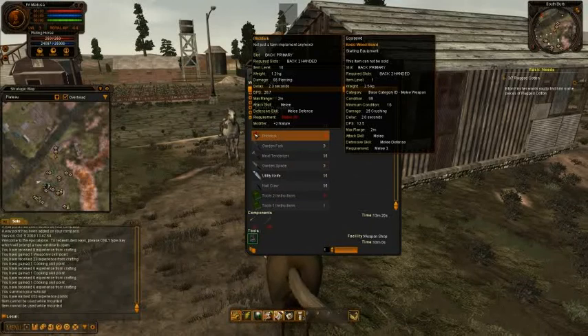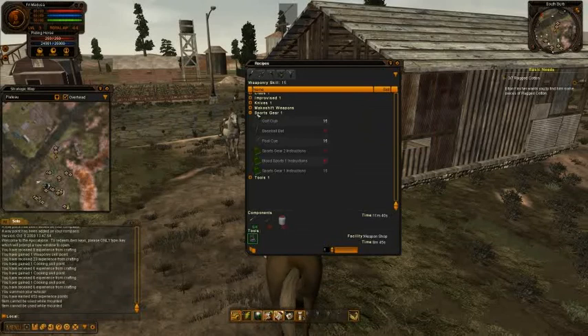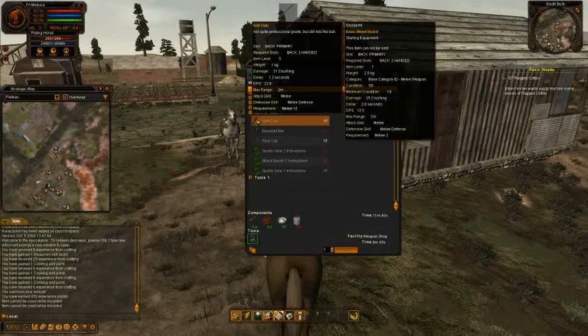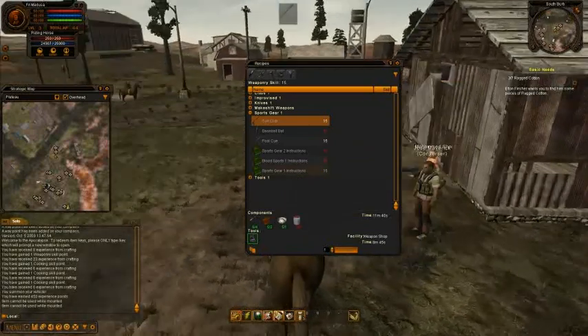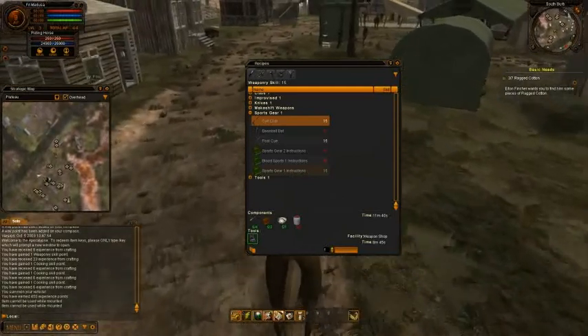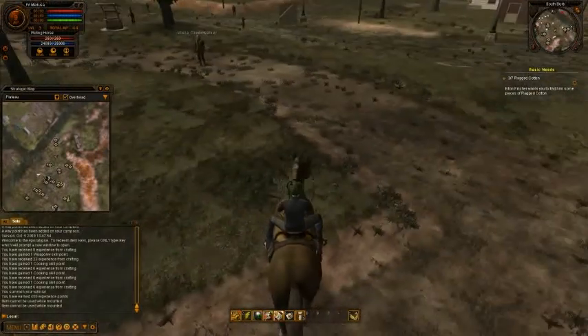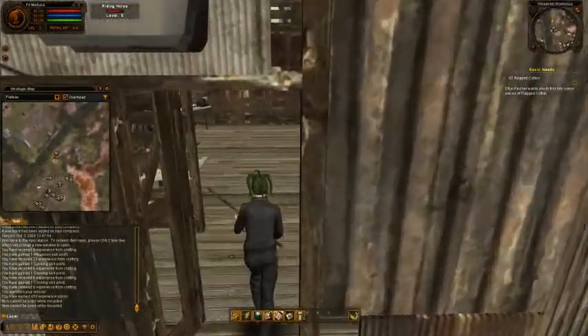There's a pitchfork which increases my nature skill, or a gardening tool which increases it as well. Or a pool cue, or a golf club — maybe that's an idea. I've got everything except weak adhesive. I wonder which merchant is selling that; maybe the weapon craft merchant is selling this stuff.